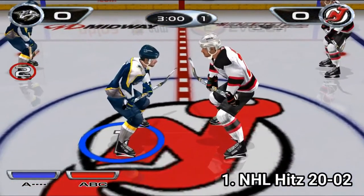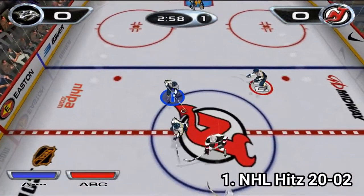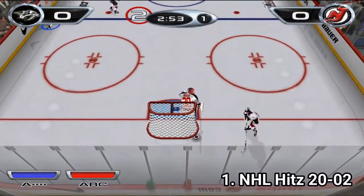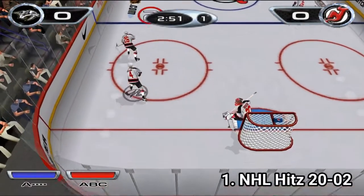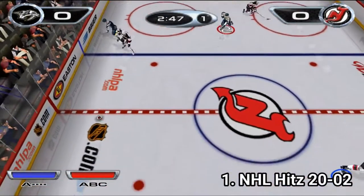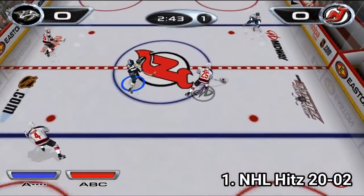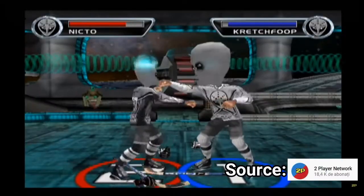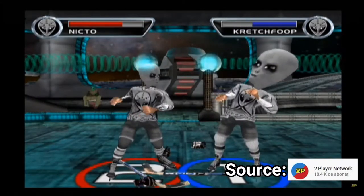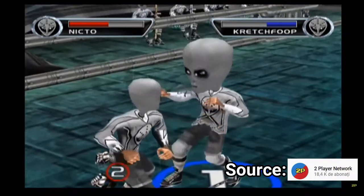NHL Hitz isn't a simulation game, it's 3 on 3 extreme hockey. A nice part of the game is that it has extras — for example, you're playing a normal hockey game and out of the sudden two players have some beef and they start fighting. The game becomes a fighting game, with a button to punch and one to block, and you can even get combo moves when you fight in between plays.